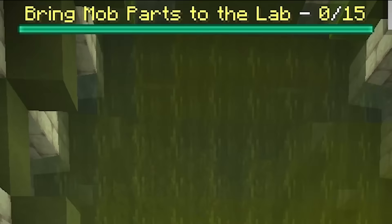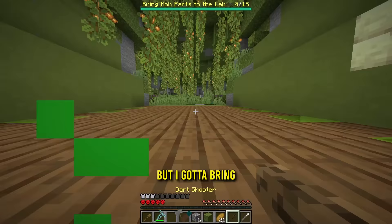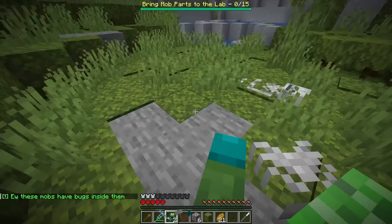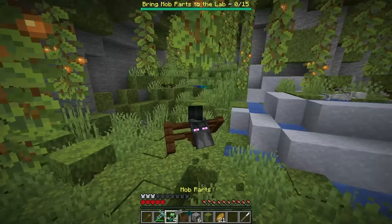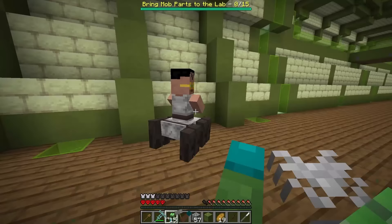I gotta bring mop parts to this guy. So do I just right-click him? And it gives you mop parts. There are mops because you have bugs inside them. That's nasty. But I guess we're collecting literally any type of mop part. Let me grab you real quick. That's gonna be seven, that's gonna be 13 — we just need two more then. Oh, there it is. There we go. Take your body parts, I guess.